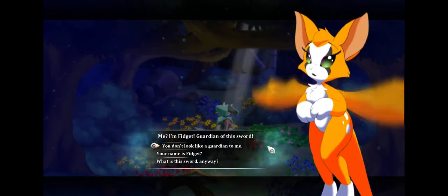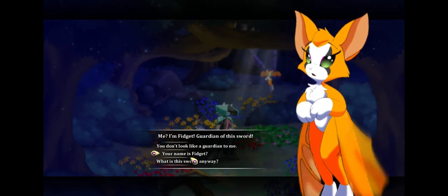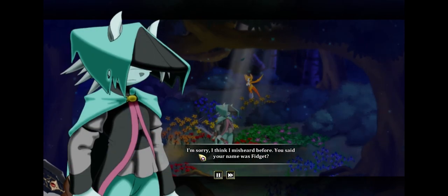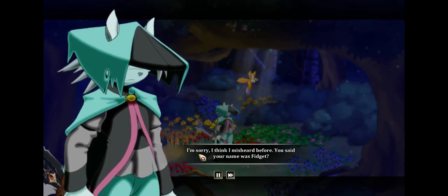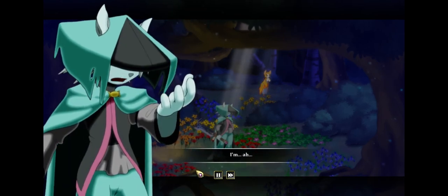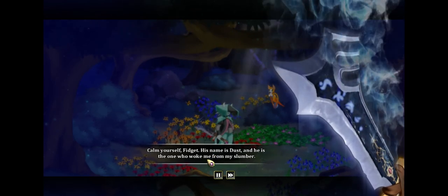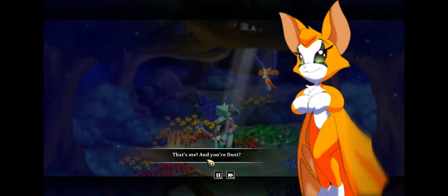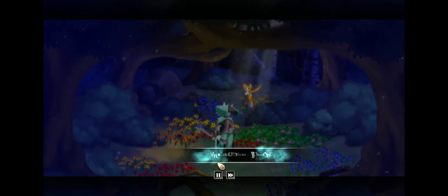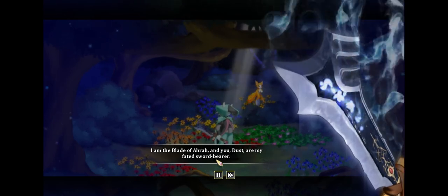Stop right there! And who is she? "I'm Fidget, guardian of this sword." Her name is Fidget? What is this sword? "I am the Blade of Ara, and you, Dust, are my fated sword bearer." Well, I need to get this sword back to the clan. "I can't let you just leave with this sword, Fidget — right now it's the only thing that knows who I am. I don't even know how I got here." Fidget challenges Dust; the winner gets the sword. Dust wins, and Fidget decides to come along. The sword directs them east through the glade, down the mountainside to a village — their first step.